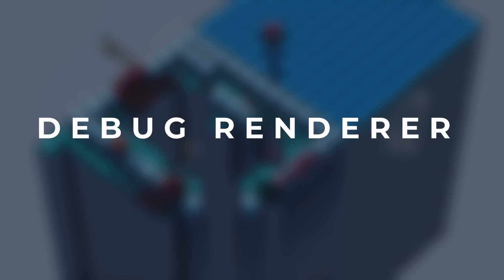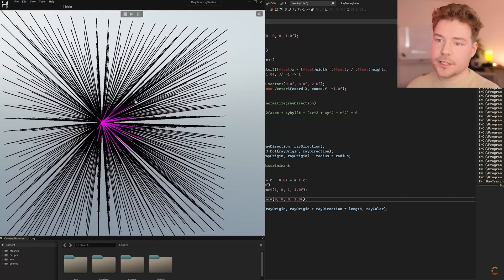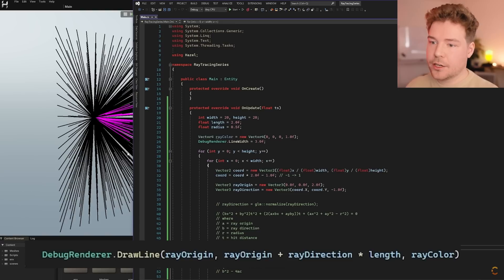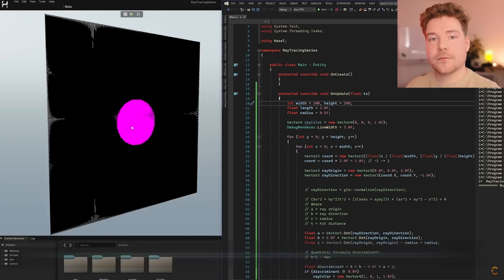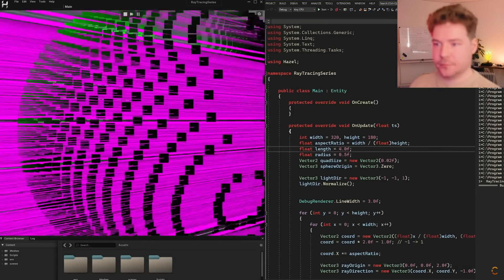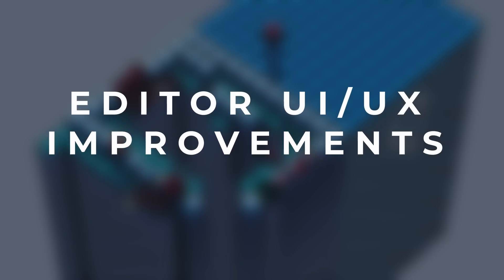We also have a debug renderer that you can use from C#. I used this in my 'how ray casting and sphere intersection works' video — part of the ray tracing series — basically calling DebugRenderer.DrawLine from C#. Along with Hazel's really fast iteration time for C# scripts, you just hit Ctrl+Shift+B to build and it instantly reloads while the scene is playing. It was really easy to demonstrate and visualize how ray casting and ray tracing works, and in general the debug renderer is very useful for debugging while making your game.